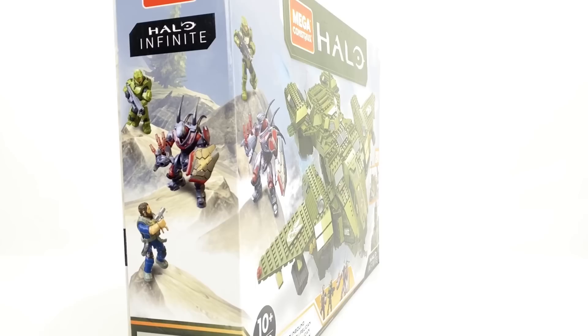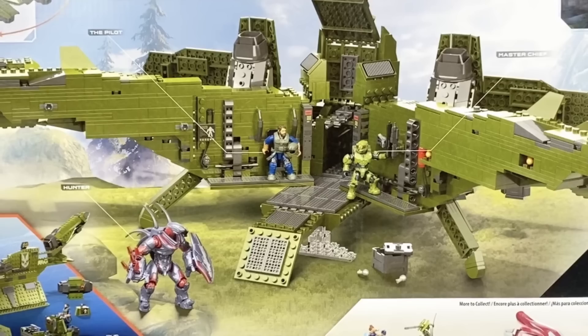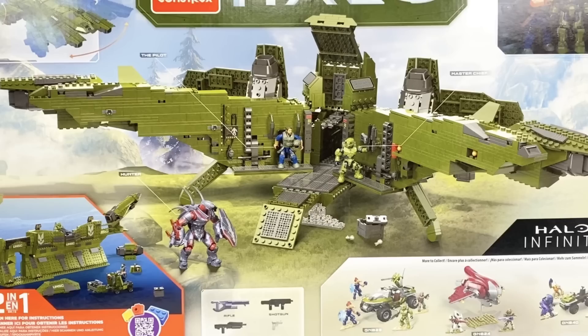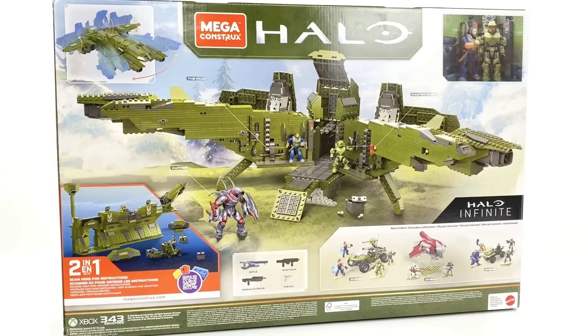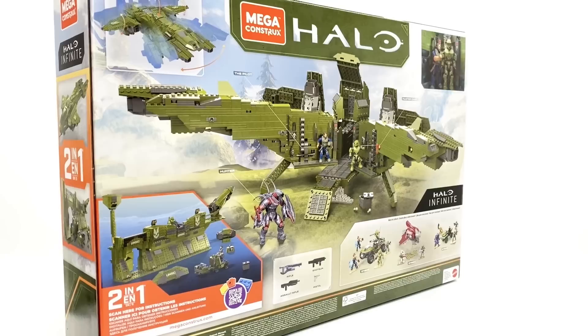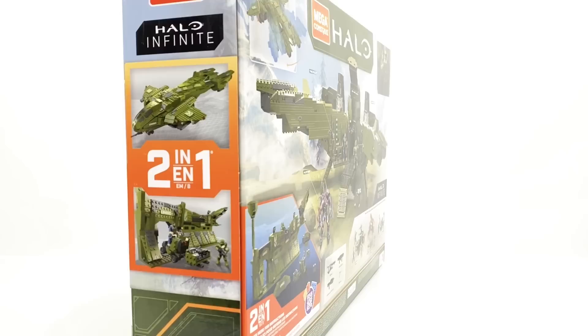This set comes with three figures listed as the Master Chief, a Hunter, and the Pilot. It's unfortunate that Mega Constructs were apparently unable to list certain character names in these sets - possibly the same situation as the Halo Heroes line. The Pilot, for example, is supposed to be a key part of the Halo Infinite storyline, yet here he's just listed as the Pilot. I can only assume that was for confidentiality reasons between Mega Constructs and 343. I'm sure we'll find out his name at some point.